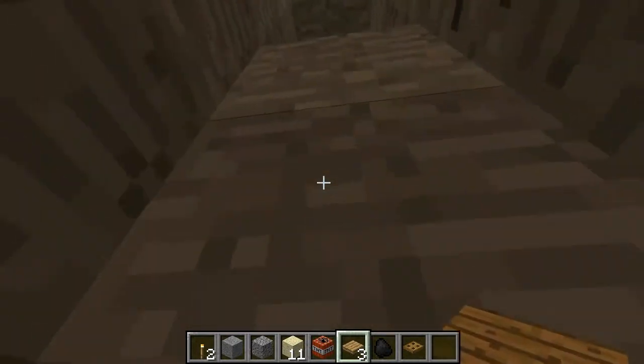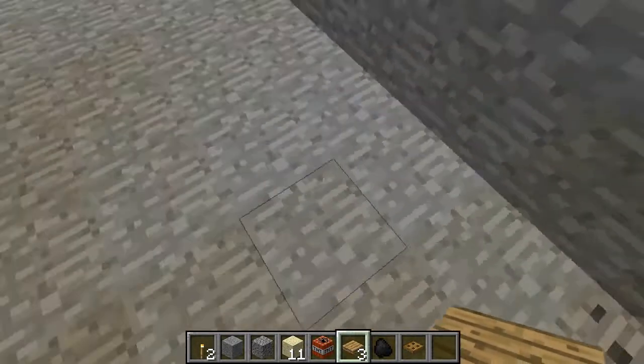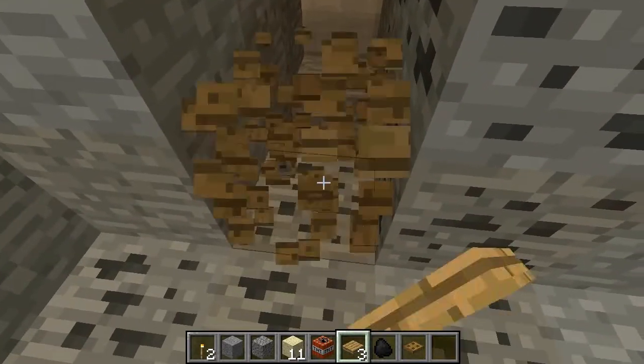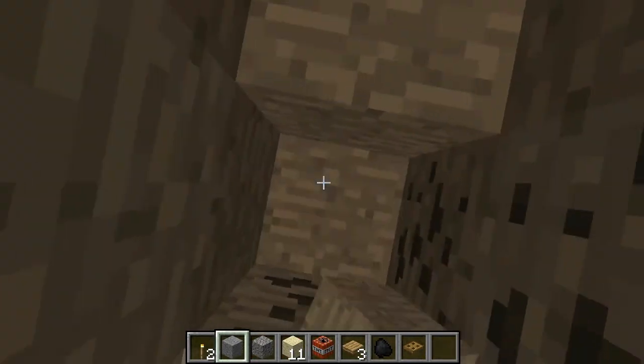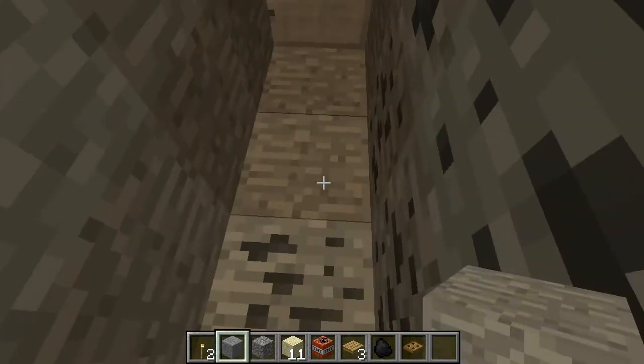And if it's a player, they're going to be pretty well stuck and they'll have to probably dig themselves out. If it's a mob, they'll be pretty much permanently stuck so you can come back and kill them at your convenience. And that's pretty much all there is for that. It's a real simple trap system, probably not the best for player traps, but it is effective for mobs.